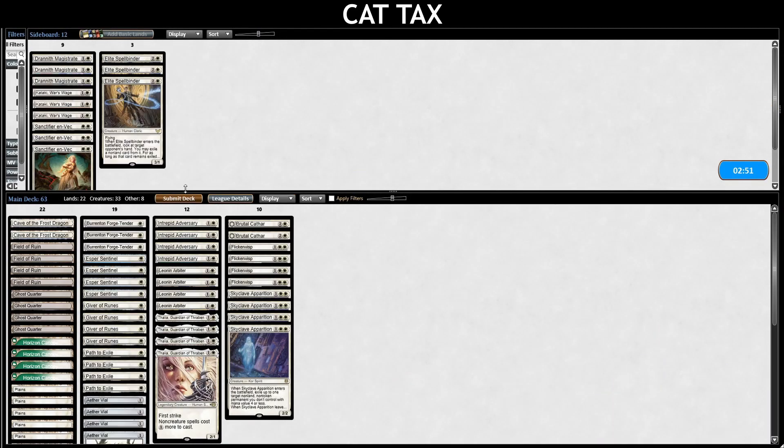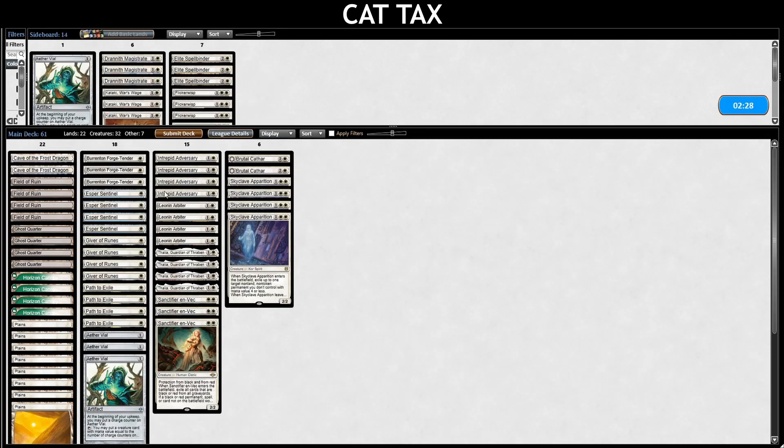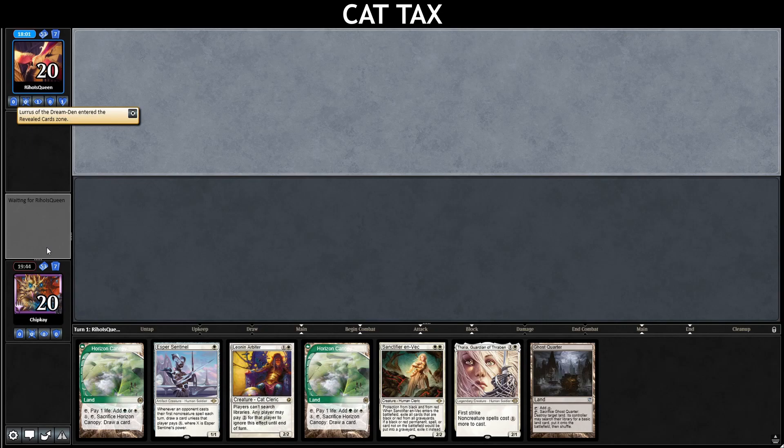Burrenton Forge-Tender's in, Sanctifier's in — I think that'll do. Might be a Wisp out here. Let's cut one Batterskull, one Intrepid. Run it like that. We're keeping this one — going to hurt our life total a bit, but we've got all the hate pieces we want.